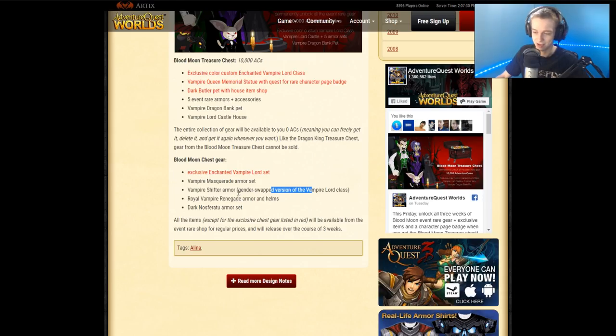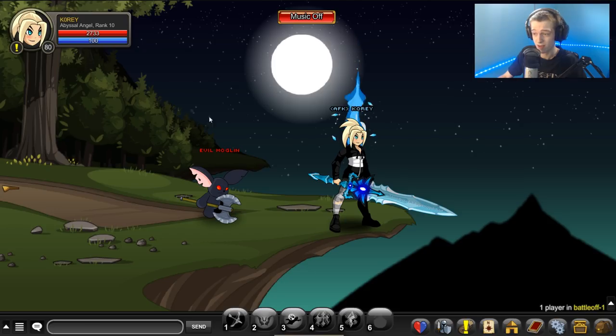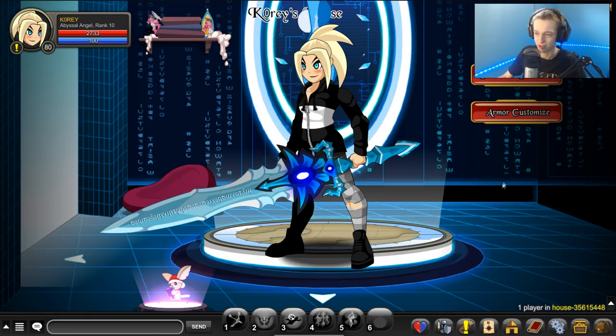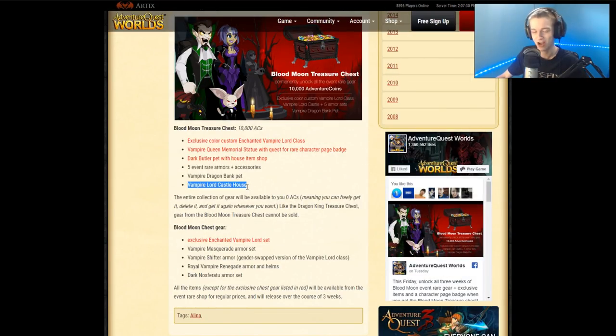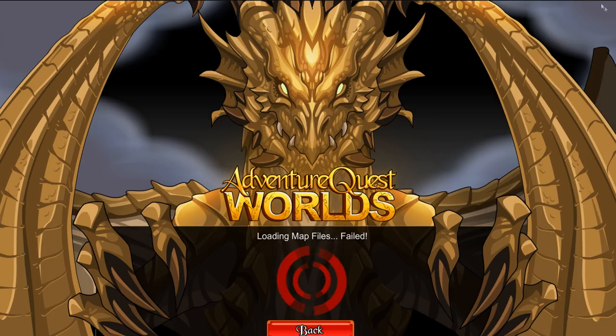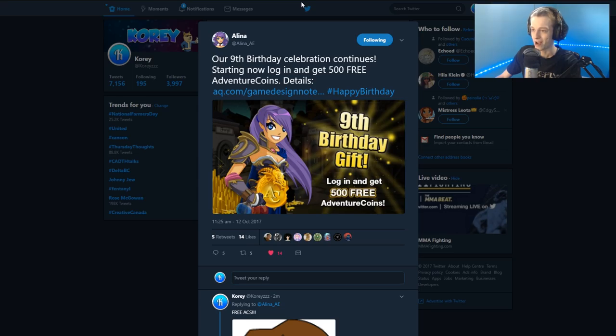The dark ferret — I had to Google it — looks like Gollum, a weird creature with not much hair and gray skin. That's probably not a big selling point for the chest. There's also a vampire lord castle, which is pretty much useless if it doesn't have a character customization station. I tried to visit a staff member's house in-game before recording but it crashed the client, so I couldn't show that to you.